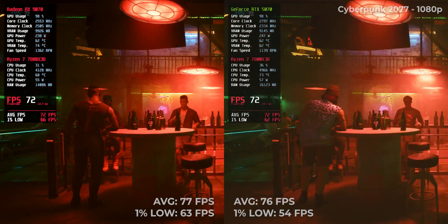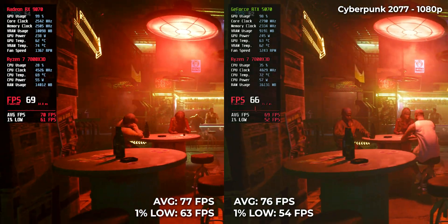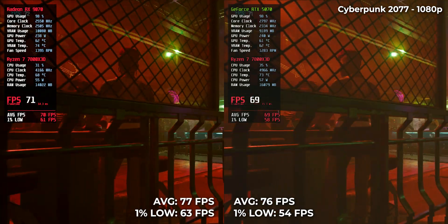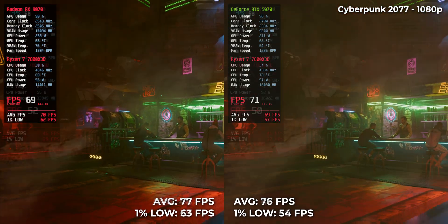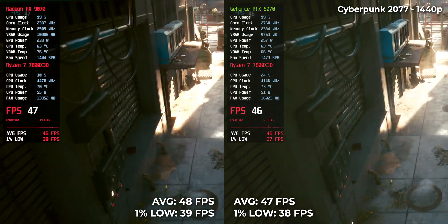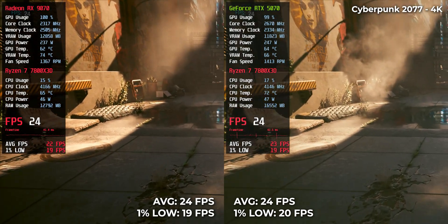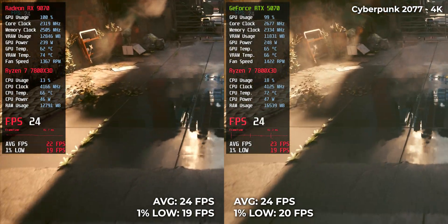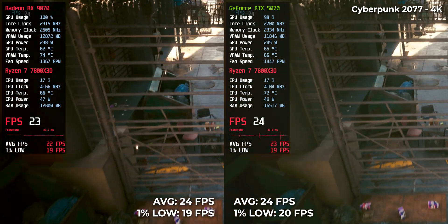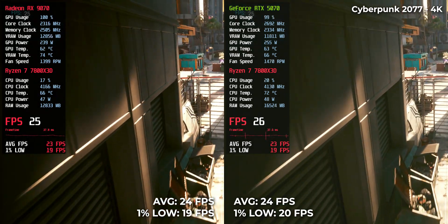Let's start with what's arguably the harshest test for raytracing: Cyberpunk 2077. At 1080p, it's basically a draw — 77 FPS for AMD, 76 for Nvidia. At 1440p, nearly identical results: 48 versus 47. And at 4K, both GPUs drop to 24 FPS. In the game where Nvidia used to be synonymous with RT, AMD is now neck and neck. That's not a small achievement for AMD.